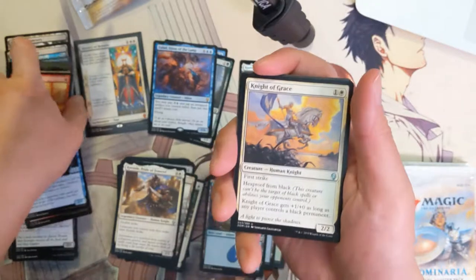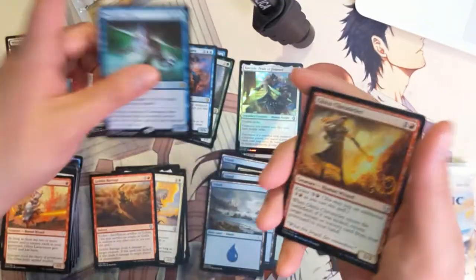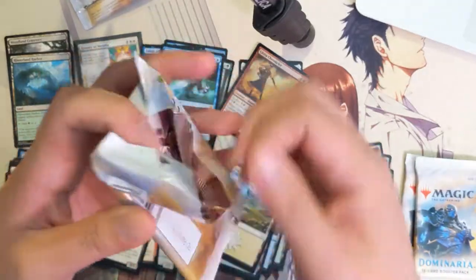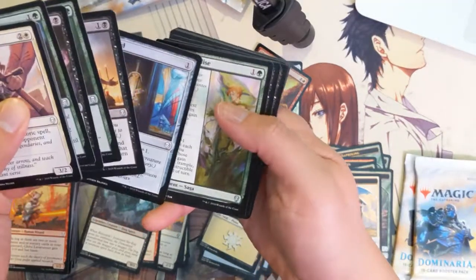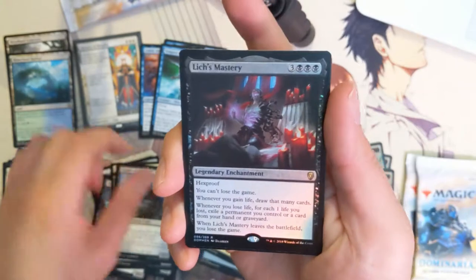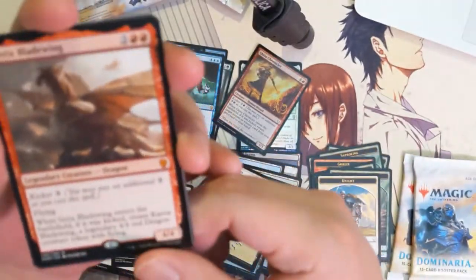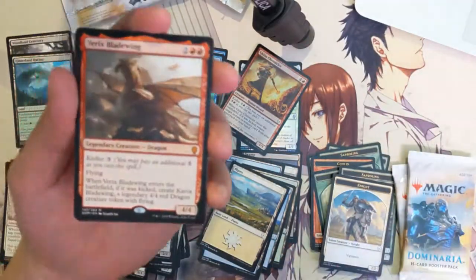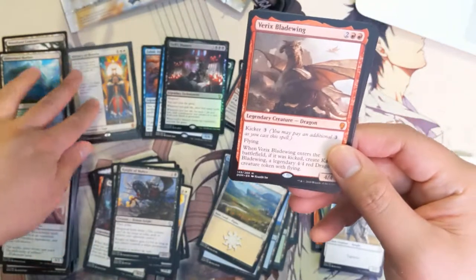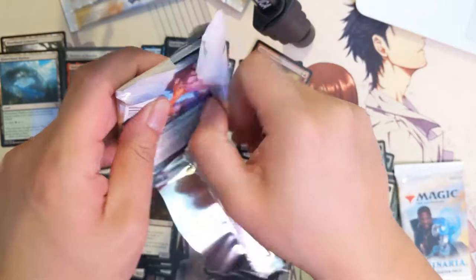We got Night of Grace, Goblin Barrage, Tempest Dijin — another Dijin, great. Three packs left. Lingering Phantom, Night of Malice, and a Foil Rare — Lich's Mastery. Pretty cool. And another Mythic! So from eight loose packs opened, we got a Foil Rare, another Mythic in Yurik's Blade Wing, and the Mythic Saga earlier. Very strong opening so far.